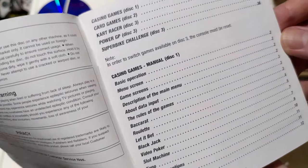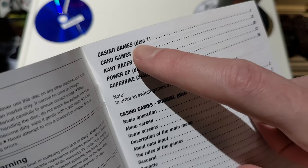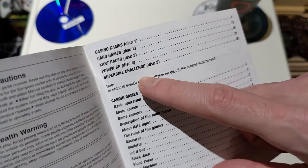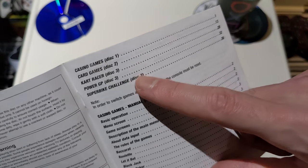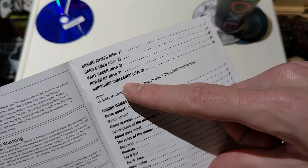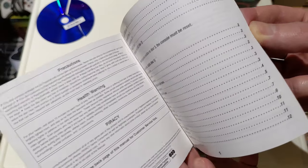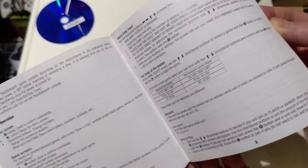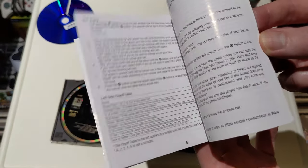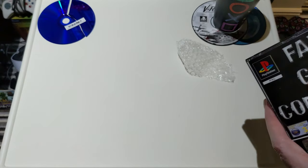Disc one of three — bit smudged up but nothing too bad. Let's have a look at the book. Casino games on disc one, card games are disc two. Wouldn't card games also be in casino games? Whatever. Car racer — Power GP and Super Bike Challenge — those are on disc three, so the racing games are on disc three. How much are you betting those racing games are all identical but with different vehicles? We'll see. It's just explaining the different games. Kind of a basic manual, but at least it has one.